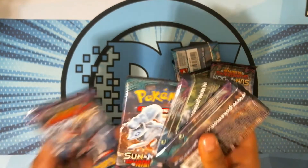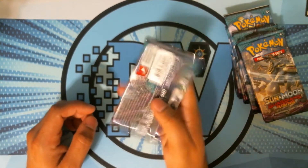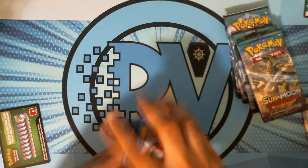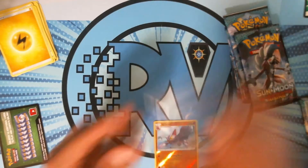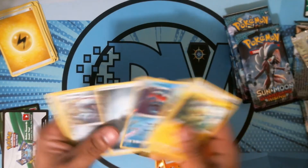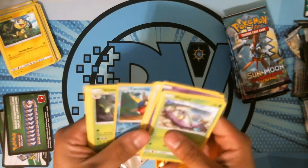It's eight Guardians Rising booster packs. It's been a long day. I really don't want to do the card trick, mostly because you can see the code card right when you open it — it's face-up right there — and there's a holo. Let's just put that to the side; it's easier on everyone rather than wasting our time.